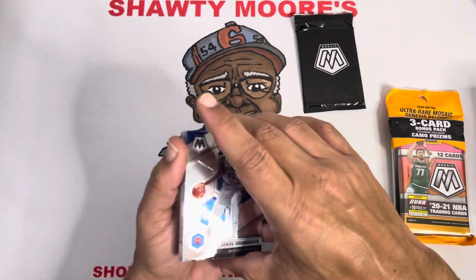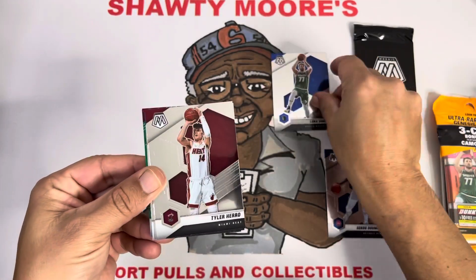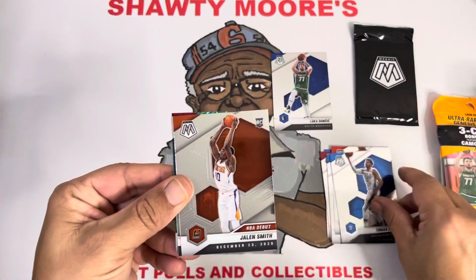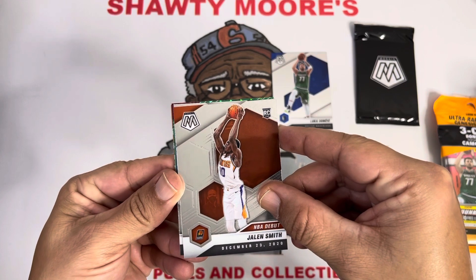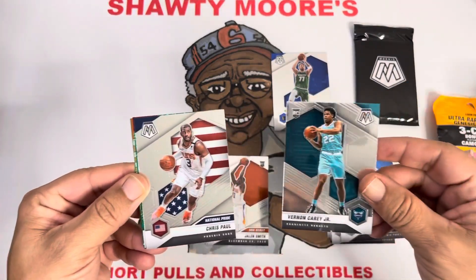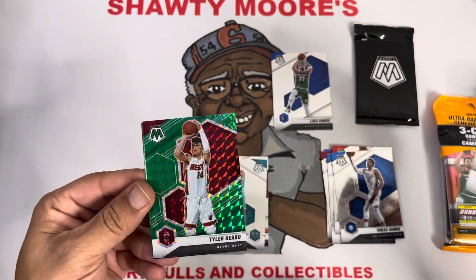All right, first cello pack has been ripped, let's see what we can get. We got Siku, Luca — we'll take that. Tally Hero having another good season. Mitch Robinson, Gary Trent, Tobias, and our first rookie is the NBA debut of Jalen Smith. I thought Mr. La Miller might be behind him but I lied — it's Burning Carey. National pride is Chris, we got a green — that's Tyler Hero, not a rookie.